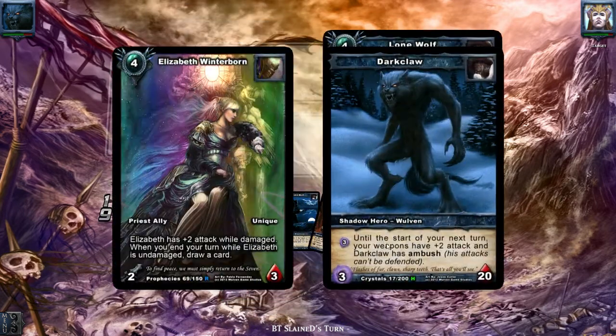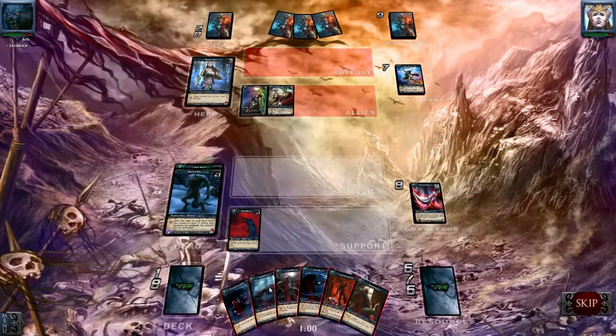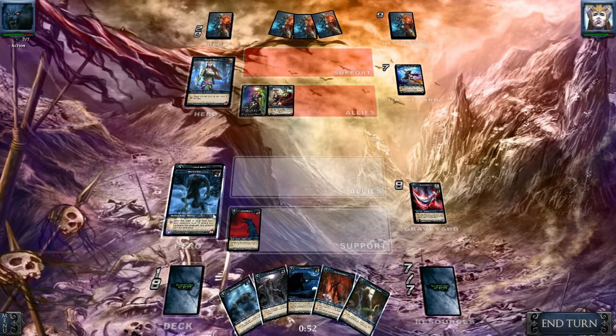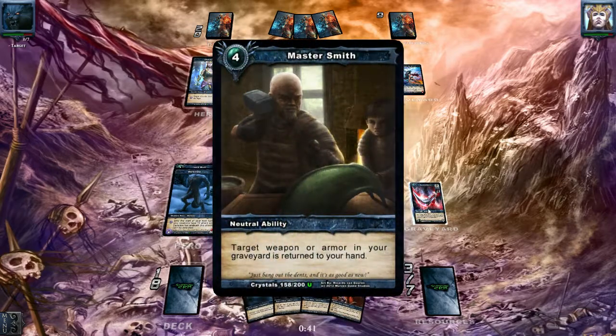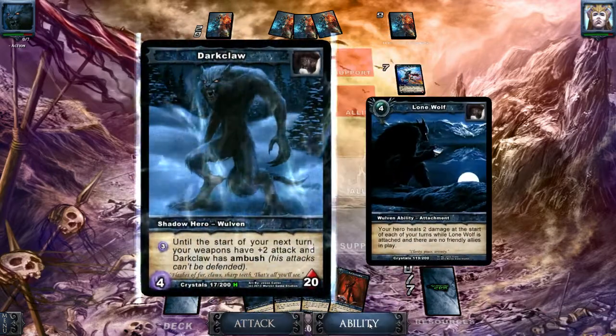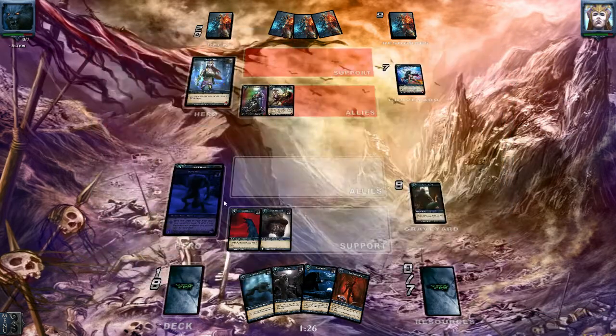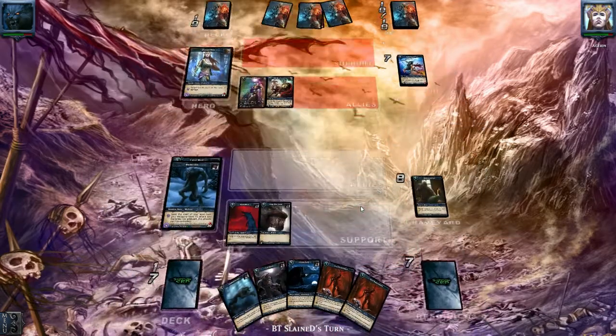Next turn we are going to retrieve my weapon. There comes another big ally and he's going to draw another card — this is getting out of hand. Let's get rid of him with 'You're Mine', destroy him and just face the Winterborn — you cannot do anything about it at this point. Let's play the lone thief and hit him in the face with ambush. Oh my god, I forgot about Speedstrike!